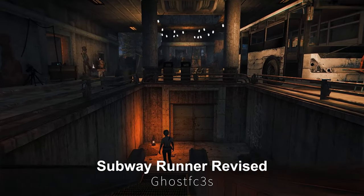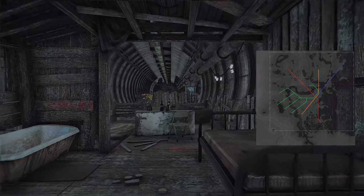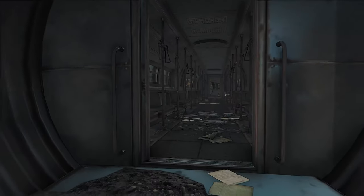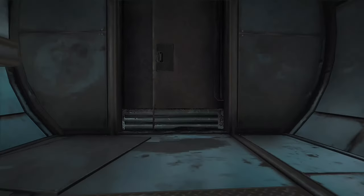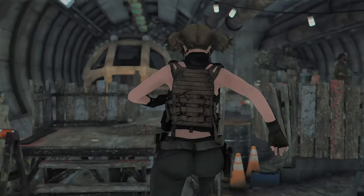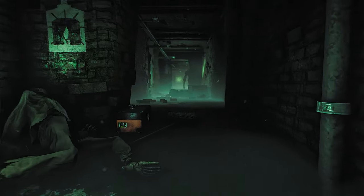Next up is Subway Runner Revised, an improved version of the Subway Runner mod. It connects most of the existing subway stations and creates a subway tunnel network filled with various enemies. It also changes the location, lighting, fog, and buildings of the subway stations, adds new subway stations, and increases connectivity with other places. This mod focuses on survival mode, making it easier to find a place to sleep and allowing you to travel quickly through the ruins using the subway network. However, you will have to fight a lot to explore and secure it. The mod applies Navmesh to all maps so you can use it with your companions.